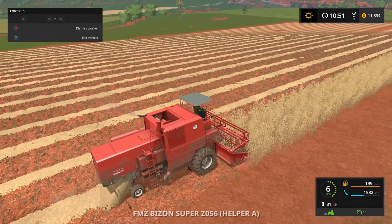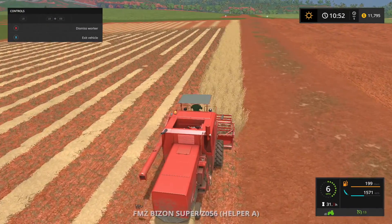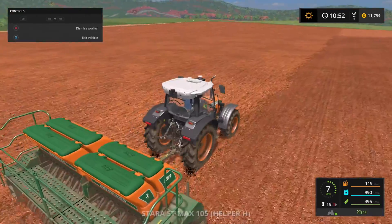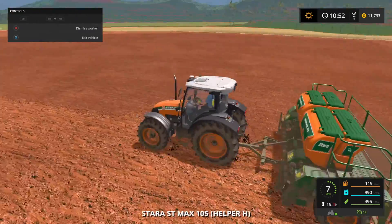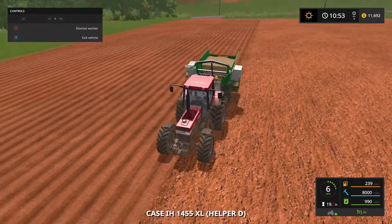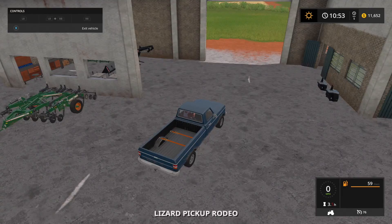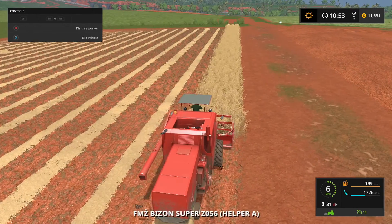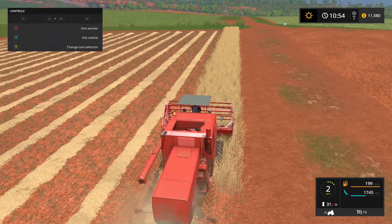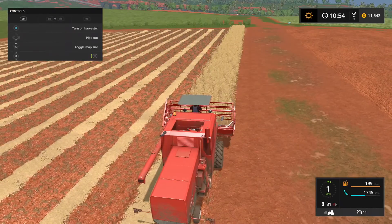Last time we were here we left off doing this field. As you can see, this is pretty much done. I have the tractor here to collect that when it's done. We are planting this field with soybeans right now, and this field we're planting with sugar cane, I believe. Looks like this one is finishing up — we'll fire the worker and finish this up on our own. Saves us just a slight bit of money.